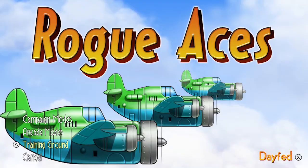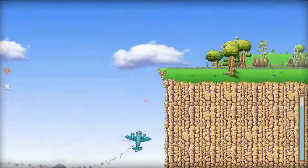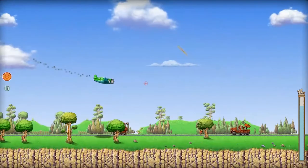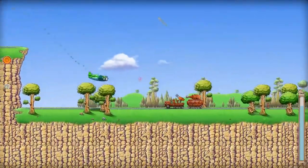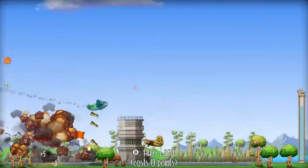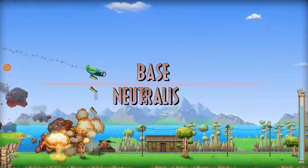The third game mode is training mode, where you can do basically anything you want. You can't crash into the ground and you have unlimited rockets and bombs, so you can lay waste to anything in your path. It's good for honing your flying skills and learning the game mechanics, but really the best way to do that is to just jump head first into campaign mode. You're not going to be able to carpet bomb entire islands in the other game modes, but it's still really fun to do.